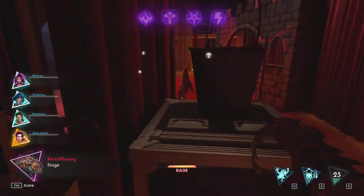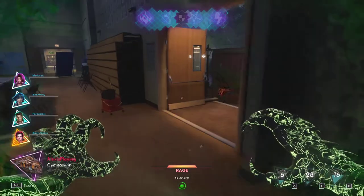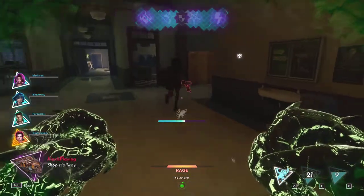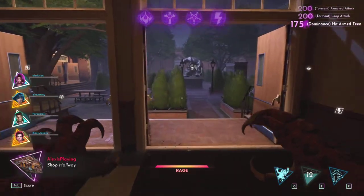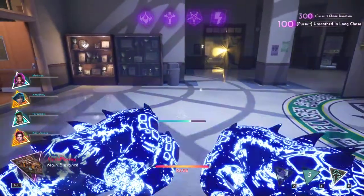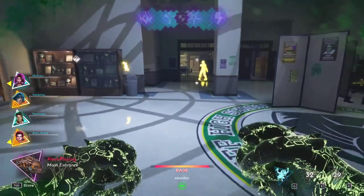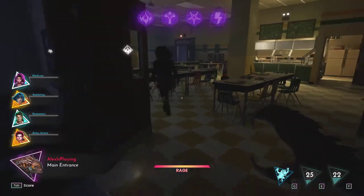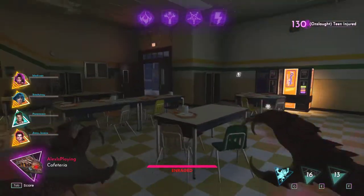This one already has a flamethrower. I'm going to try and close the gap on her because I only have a few seconds of armor, so I can tank her damage here. When I hit her, she actually can't attack me back — it disrupts her. I had armor up, she committed too hard, the armor broke and so did her weapon, and I took no damage for it.